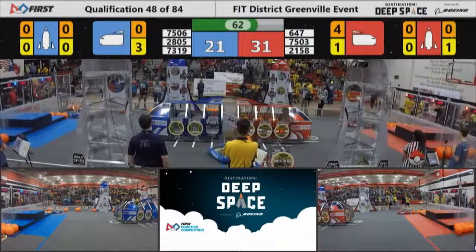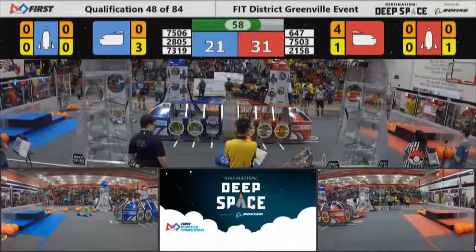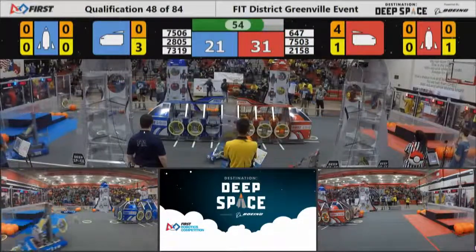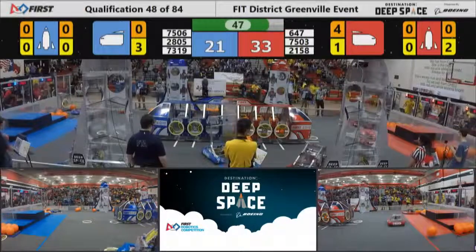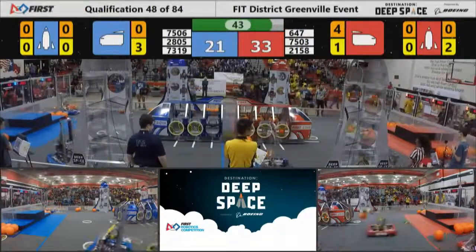7506 from Arlington crossing back over onto the blue side of the field, trying to play some defense on the CyberWolves but also trying not to incur another G16 penalty. 3073 dragging a hatch panel around with their bumper and carrying one as well. 33 to 21, red alliance in the lead with 45 seconds left to play.